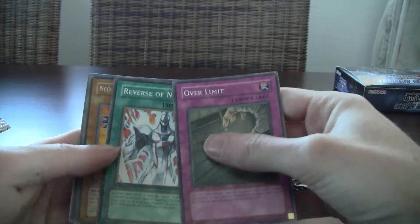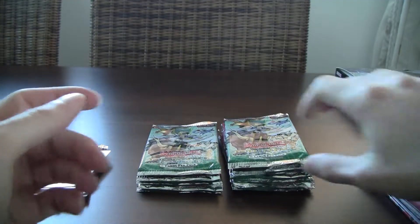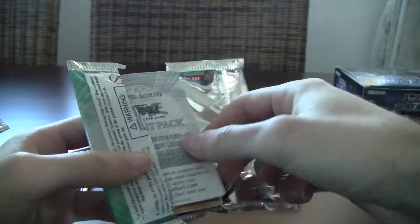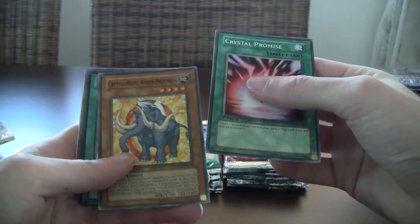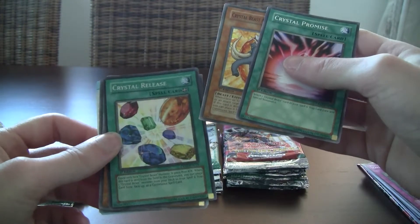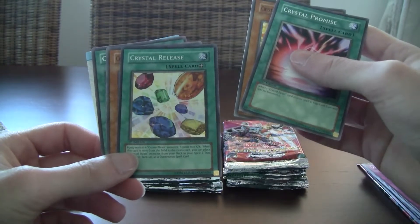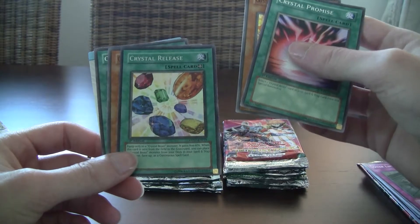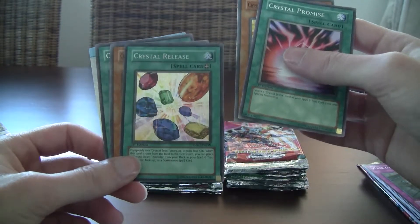With only 20 packs I'm probably not going to pull anything, but let's hope for surprises. This is Reverse of Neos, Neospatian Grand Mole, Mirror Gate, Neospatian Air Hummingbird. This was a really cool era — the Phantom Darkness, late GX era, Gladiator's Assault. That was the peak in my opinion of Yu-Gi-Oh. It was so cool. And we got a foil Crystal Release — that's very cool! This is the original version. It came in here and then it got reprinted in the Legendary Collection too, if I'm not mistaken. It's definitely a common in the Ra Yellow Mega Pack, even though that one is hard to find. But it's quite nice — I got this foil super rare from this set.